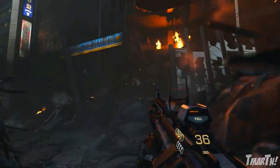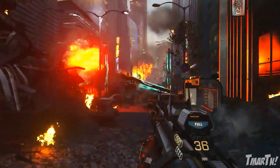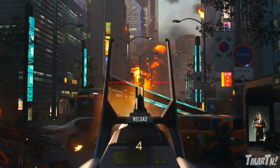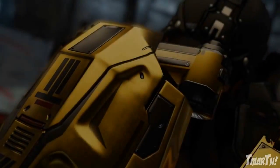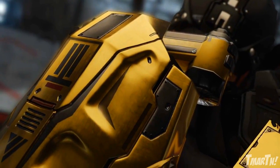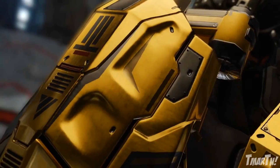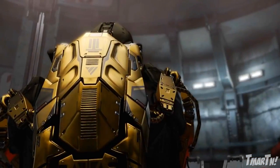Let's talk about these bonuses. What you get for pre-ordering this game is the Advanced Arsenal Pack, which comes with two different things. The first one is the Bullet Brass exosuit, which you can see right here. It basically turns the back of your character's exoskeleton suit into this brass bullet shell casing color.